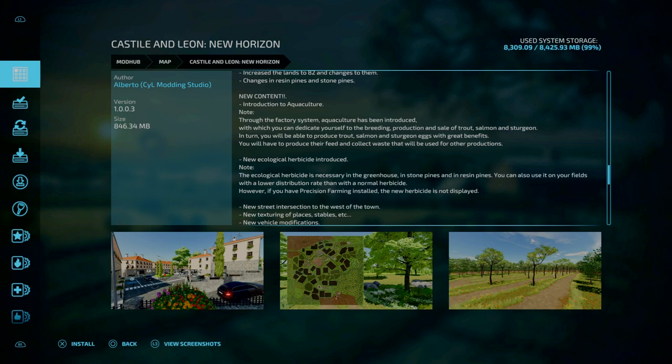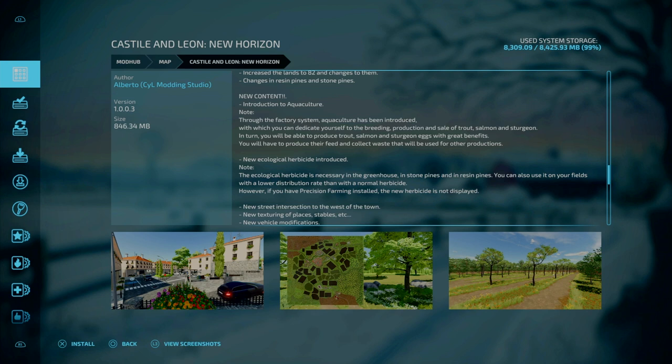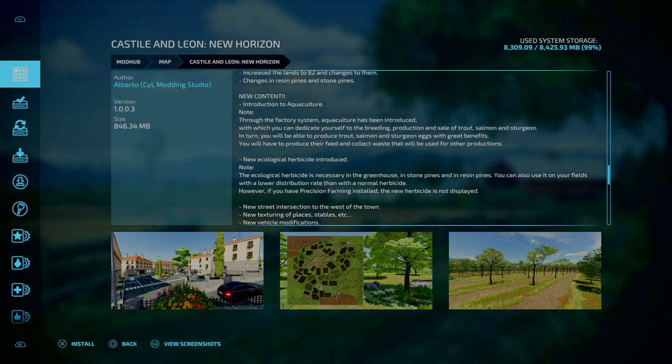For new content: introduction to aquaculture. Through the factory system, aquaculture has been introduced, with which you can dedicate yourself to breeding, producing and selling trout, salmon and sturgeons. You'll also be able to produce trout, salmon and sturgeon eggs with great benefits. You'll have to produce their feeds and collect waste that will be used for other productions. A new ecological herbicide has been introduced — it is necessary for the greenhouses, stone pines and resin pines. You'll also use it on your fields with a lower distribution rate compared to normal herbicide. However, if you have Precision Farming installed, the new herbicide is not displayed, so this will impact the ecological herbicide.